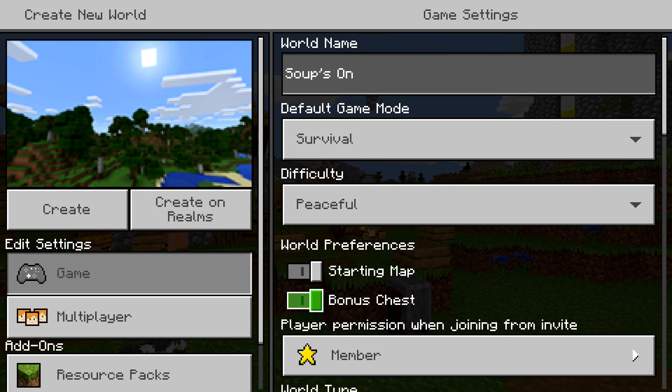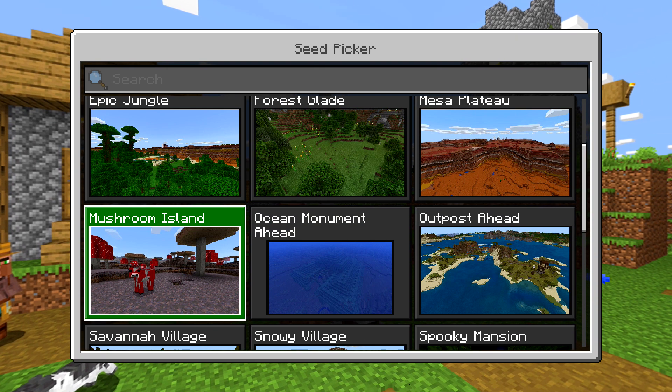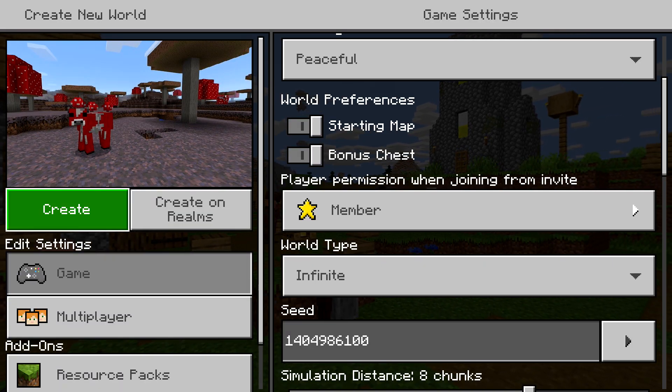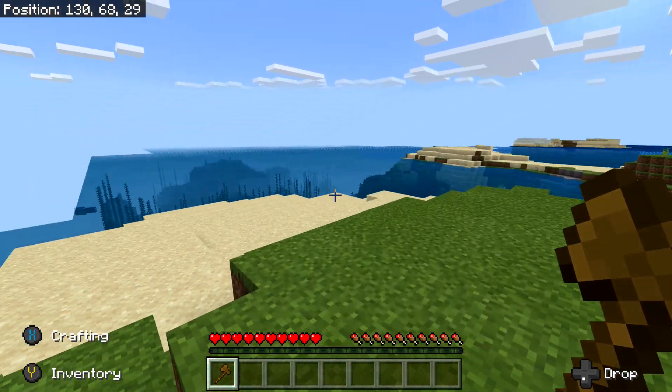I recommend starting a new game if you don't have one with a bunch of items handy. Make sure you start out your seed as the Mushroom Island preset, which should put you on a beach in front of a Mushroom Island. From that beach, you need to find yourself some wood, both types of mushrooms, and any type of flower.